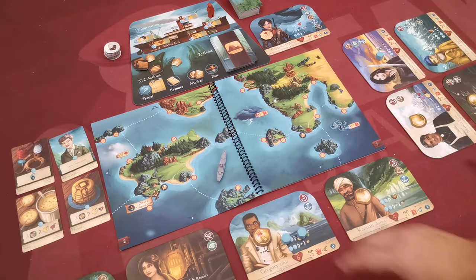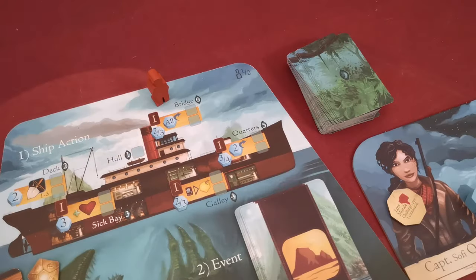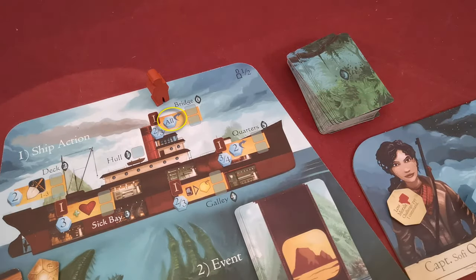When crew members are used in challenges or due to other effects, they become fatigued. If they gain a second fatigue token, place it using this side facing upwards. Crew members cannot have more than two fatigue tokens. In the Quarters: the player gains an ability card, gains the applicable amount of command tokens, and also returns two command tokens to the general supply placed on adventure cards or from any crew member or Captain Sophie. With the Bridge action: the player gains an ability card, the indicated amount of command tokens, and removes all command tokens from adventure cards and crew member boards.